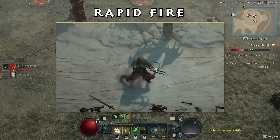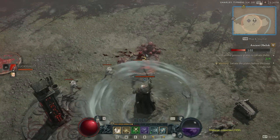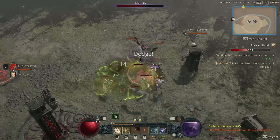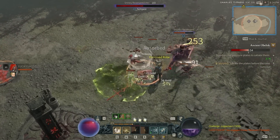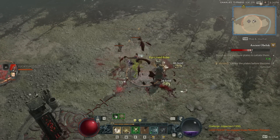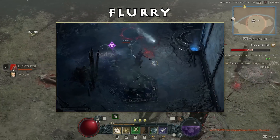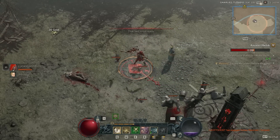Rapid Fire rapidly fires five arrows at the enemy — great for high single-target damage at range but leaves you stationary and vulnerable while firing. For dual-wield core options, Twisting Blades impales your enemy with your blades, causing increased damage while they're inside; shortly after, the blades rip out and return to you dealing even more damage. Flurry unleashes a flurry of stabs and slashes dealing damage to enemies in front of you.